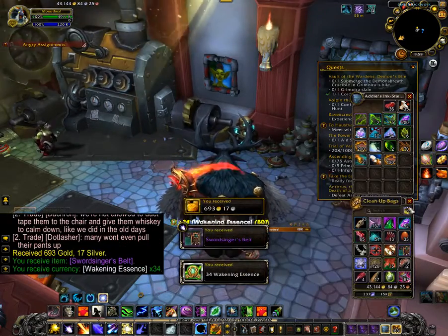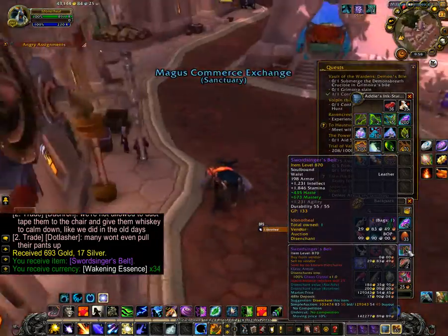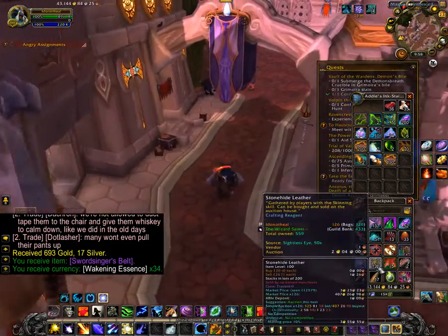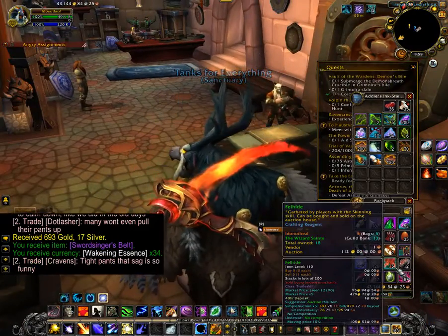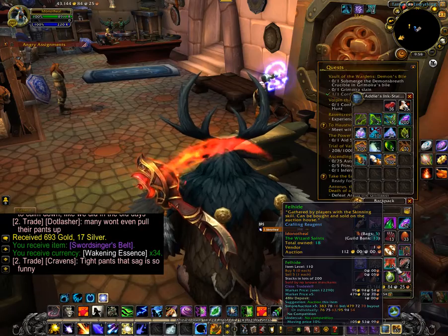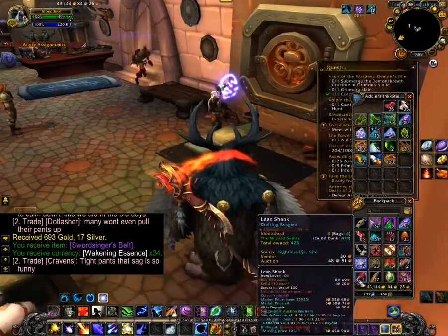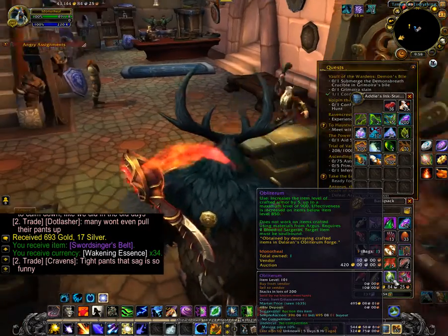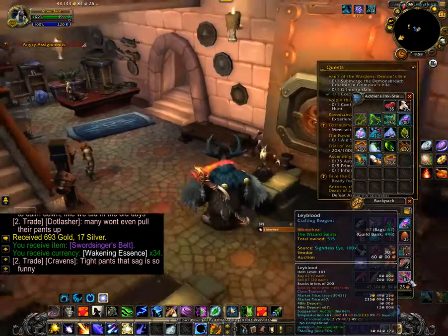Forgot to open up that — we'll go vendor this because I can't use it. And then you got 2 of those, 126 leather, you got fell hide, 5 of them, you got some blood shrimp, some lean shark, some unbroken claw, and you got an obliverate and then you got lay blood.